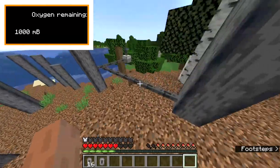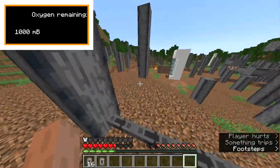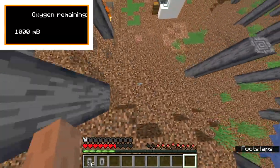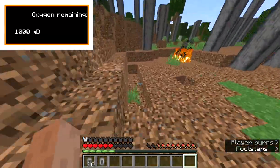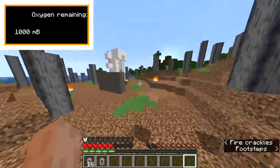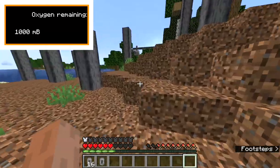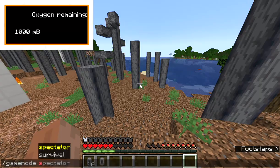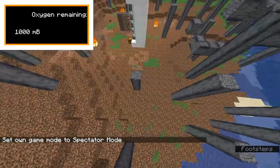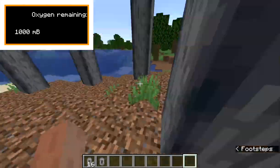If you don't know what millibuckets are, they're just a standard fluid amount measurement that all mods use — or most mods that have fluid transport. They're standardized by Forge. You might be wondering how this is useful if you can't do stuff in space anyway — let me show you.